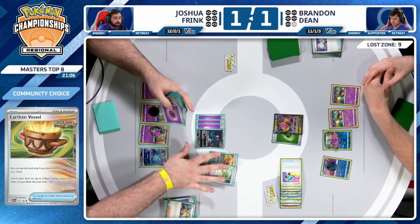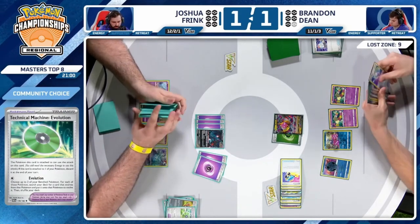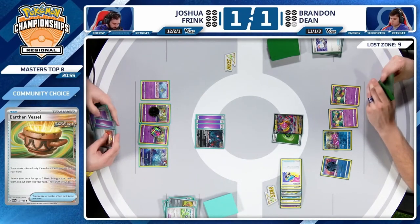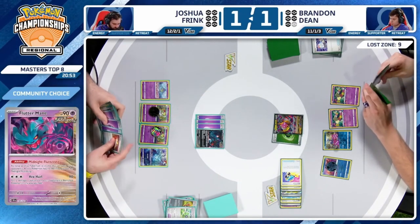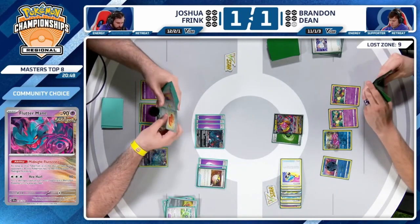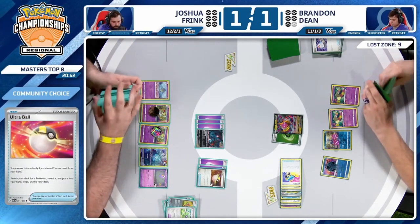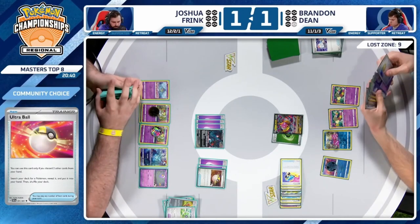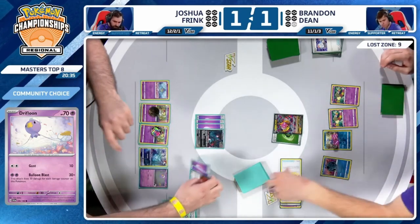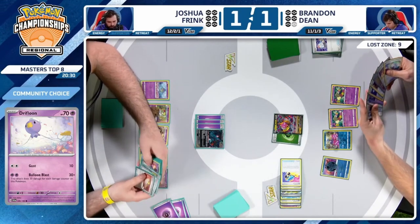Short-cutting a little bit but going to grab that Earthen Vessel and Technical Machine Evolution, search for those two Psychic Energies. Who even needs Psychic Embrace — just start attaching energies for turn! It's been working out just fine. All these energies hitting the discard pile — Gardevoir will eventually work its way into the mix. And that's our first Drifloon sighting here on the stream — it's Drifloon time!